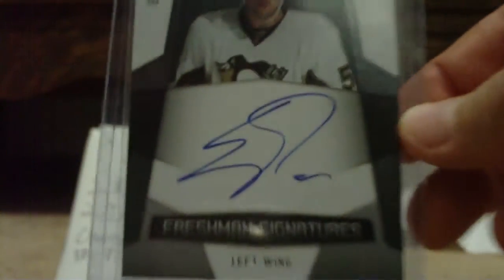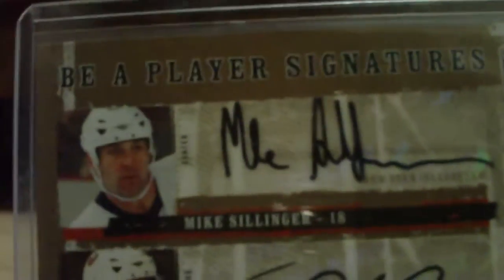I bought these cards from Ferro. So 1 is PC and 3 are trade bait. It's an Erickton Grady Freshman Signatures short print out of 899. A Duo Auto from 06-07 Be A Player of Mike Sillinger and Trent Hunter — very nice card.